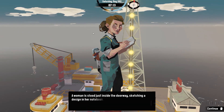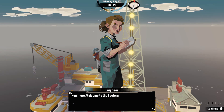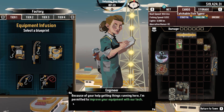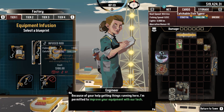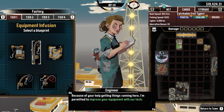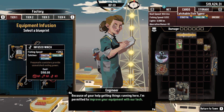We have the factory. A woman stood inside the doorway sketching a design in her notebook: 'Welcome to the factory — I'm the lead engineer. Because of your help getting things running here, I've been permitted to improve your gadgets and equipment.' There are four tiers here. Goodness gracious — we have the infused hoist. So all this stuff is infused with oil. This is way better than anything else — I like it.